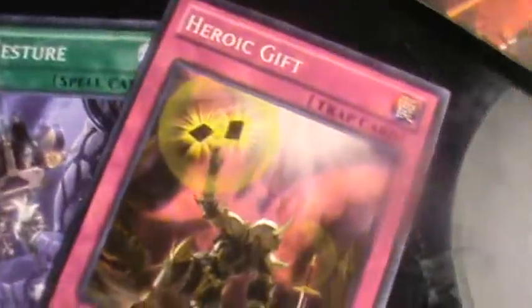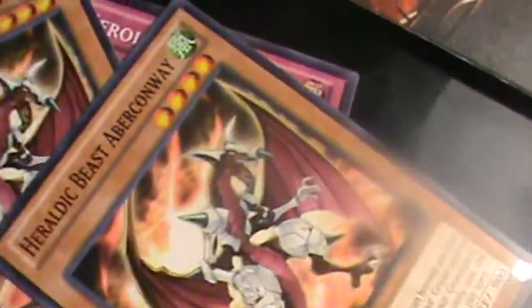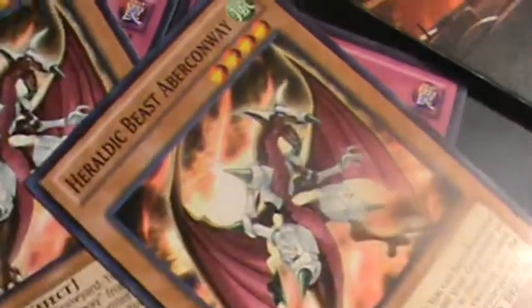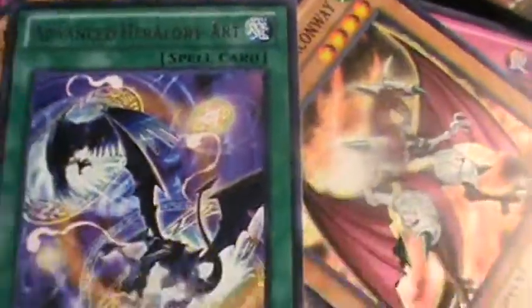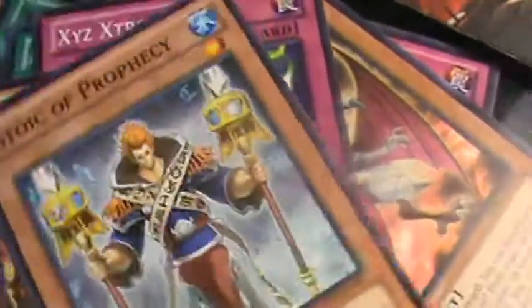But the cards I did get that I wanted to keep were Final Gesture, Heroic Gift, Battle Break, two Heraldic Beasts, Upper Conway, Advanced Heraldic Art Rare, Medulce Ticket, Xyz Extreme, Bull Blader, Stoic Prophecy, and Snow Dragon.